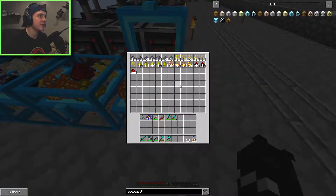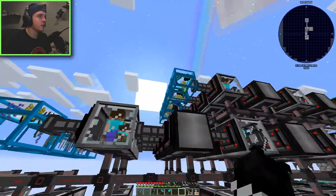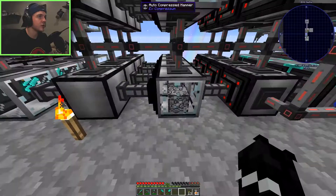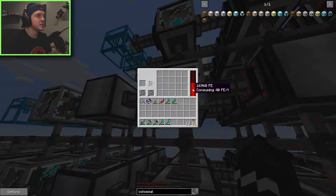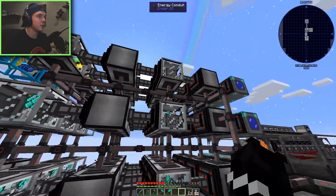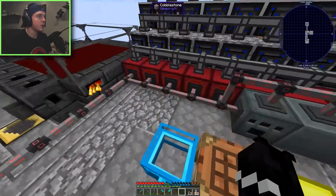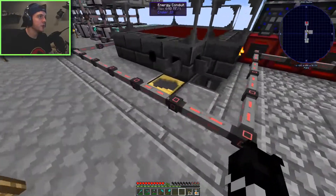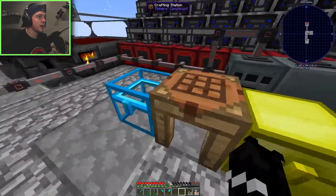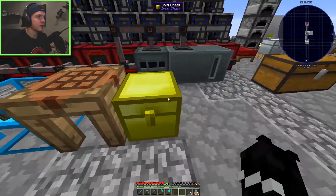Things are coming in slowly right now - these chests would fill up faster if we had enough power. This area is getting drained of power all the time. The hammers especially are always empty, and these conduits are very very slow - only 640 Redstone Flux per tick. We want to upgrade that.